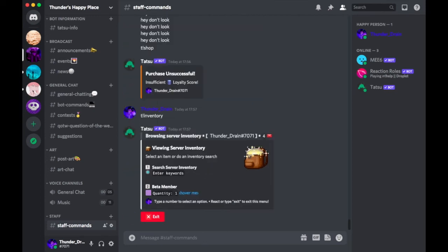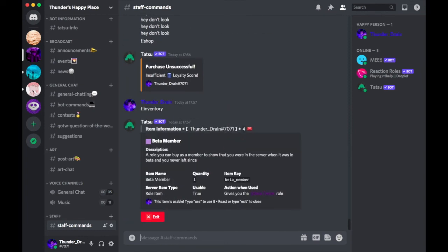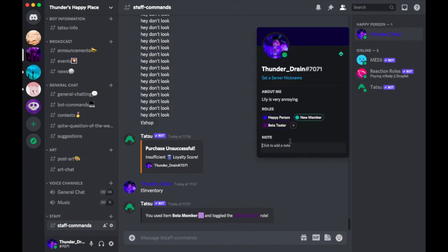Go to your server inventory and you'll see that your beta member item is right here — it has a 2 next to its name. Type the number 2, and it says this item is usable. Type 'use' to use it. You say 'use item beta member' and it toggles the Beta Tester role. Now if you go to your roles, you will see that you have the Beta Tester role.